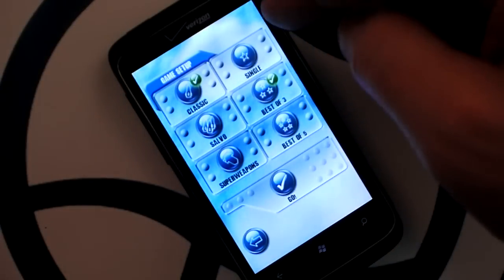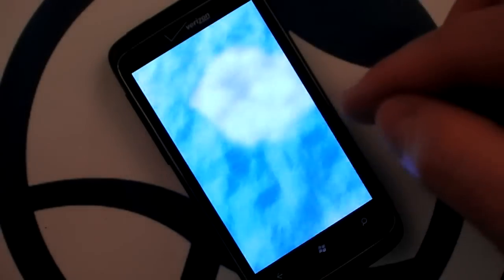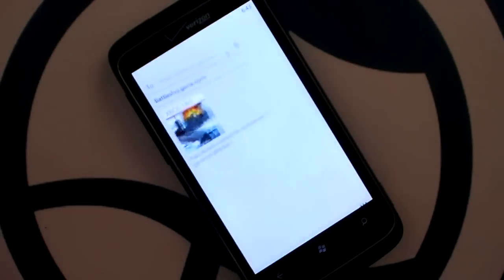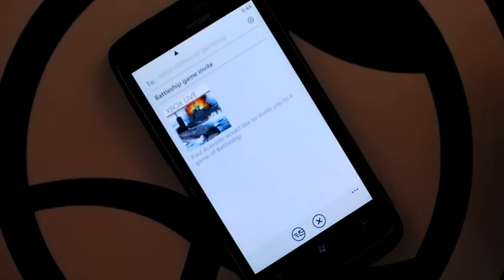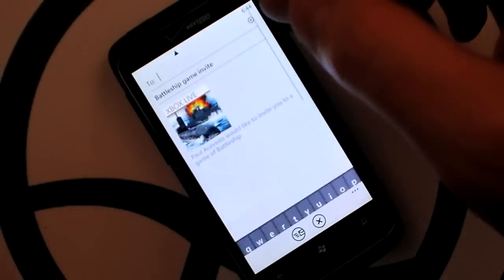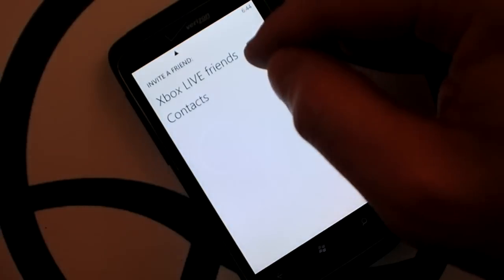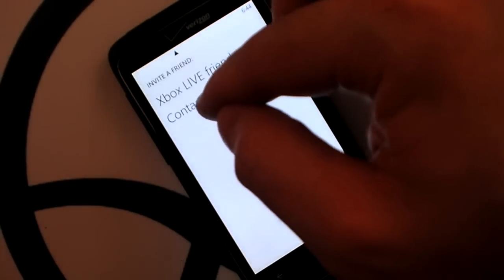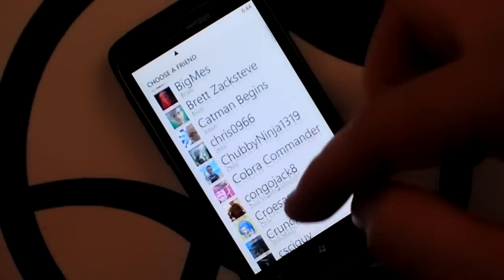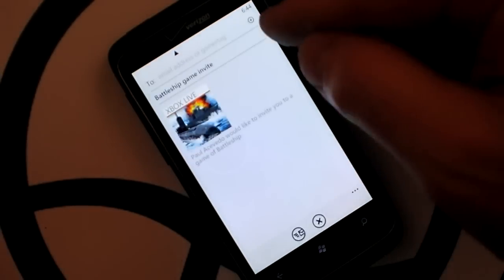You can choose your game type and whether you want to play a single game, best of three, or best of five. There's that wonderful loading. To send an invite, I can type in somebody's email address or gamertag, or push the little plus button and invite people from my contacts or Xbox Live friends list. That plus is quite easy to miss.